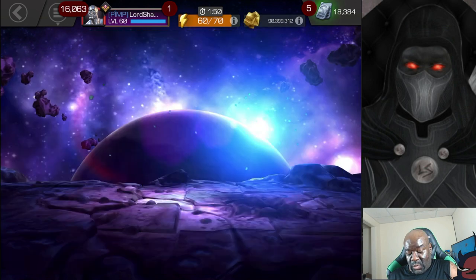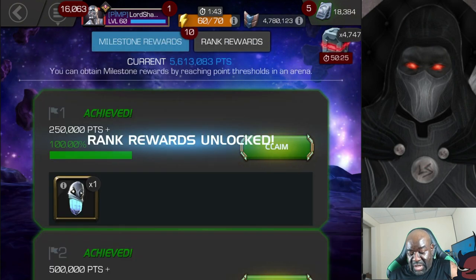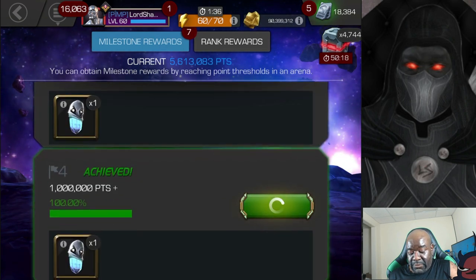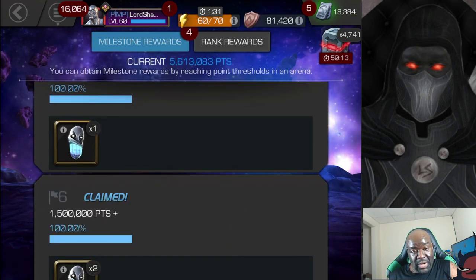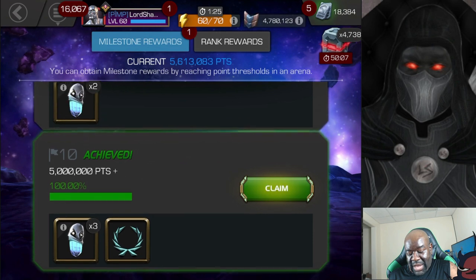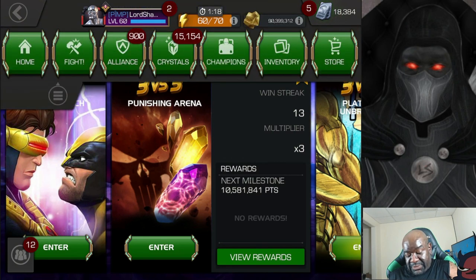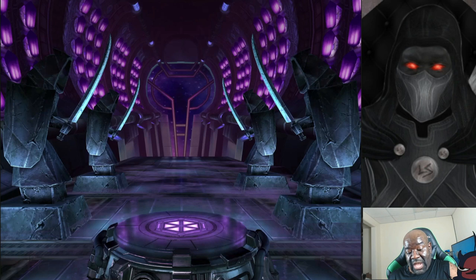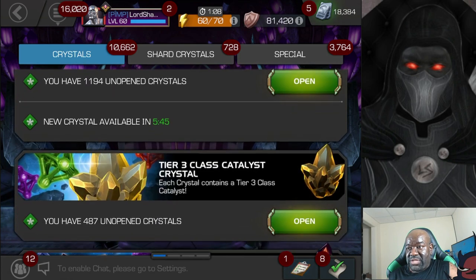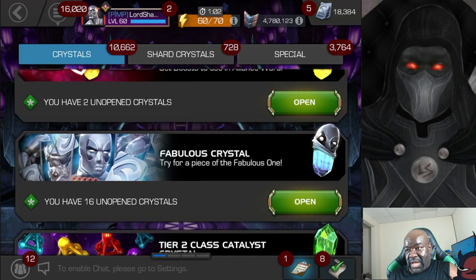What we're going to do is grab these fabulous crystals and open them to see if we can get that final piece, which would save me a grind. When I flipped over there, you noticed my six stars were not on cooldown yet — that's because I wanted to do this first. If I get the final piece, I'll move on to the five-star featured arena and use my six stars there.